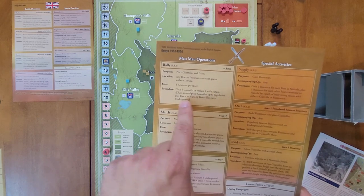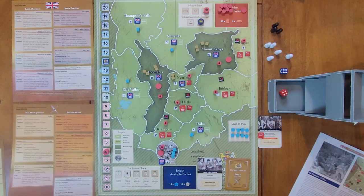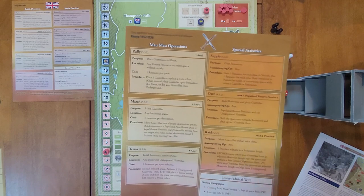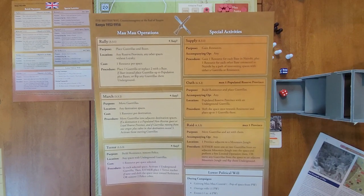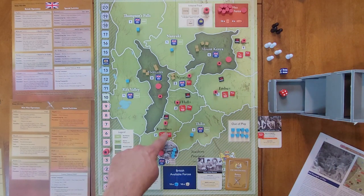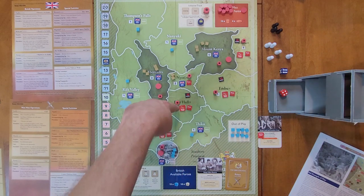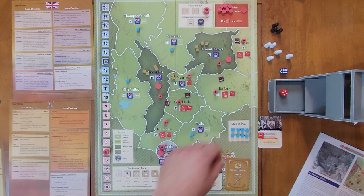Rally places guerrillas and bases in any reserve province, and any other space that doesn't have loyalty, at one resource per space. They get to place one guerrilla or replace two with a base; if a base, place guerrillas up to population plus bases, or flip any guerrillas underground. Supply can go with any op and gains resources: one resource for each base in Nairobi, plus one for each other base connected to Nairobi by a path with either a guerrilla or resistance.